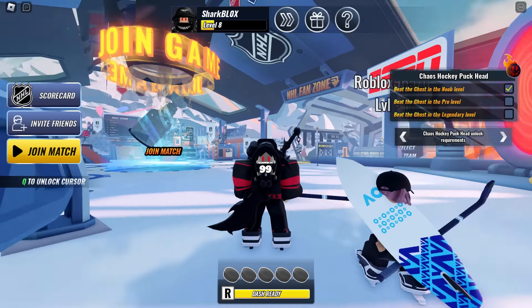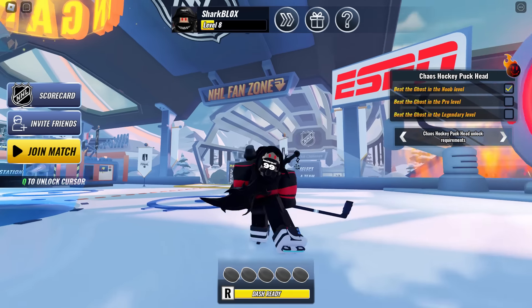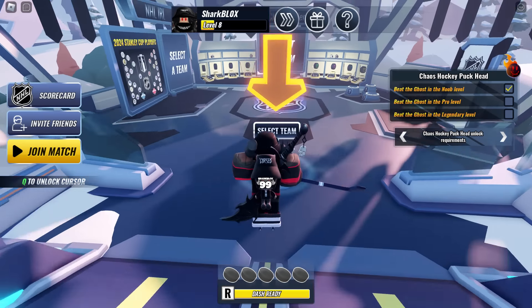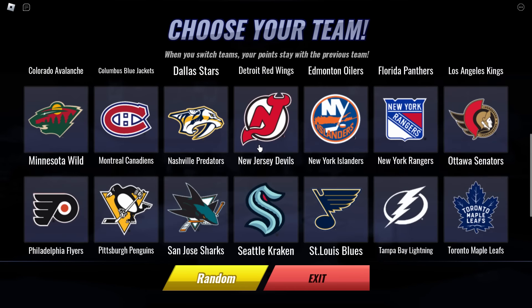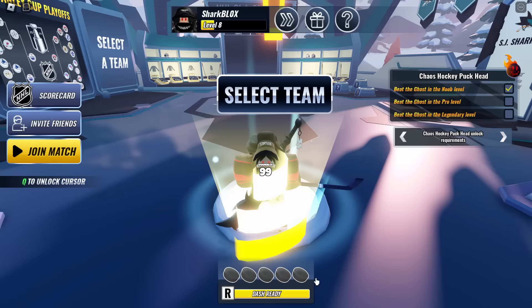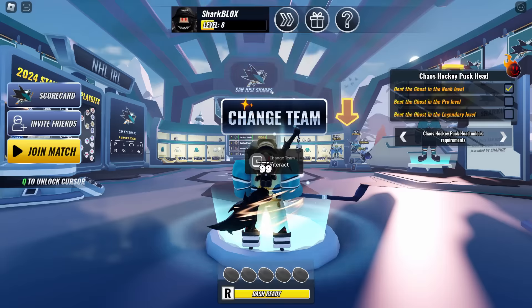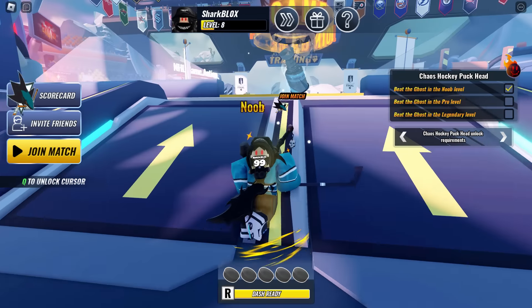So here we go inside of the game. The first thing we need to do is go to the NHL fan zone and select a team. Go and select team and choose anyone you want to. I went with the San Jose Sharks because I don't know a lot about them but their logo looks awesome. Click on next, click okay, and that is done — that is actually our first task.